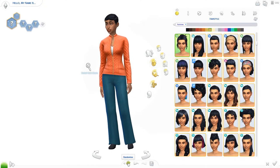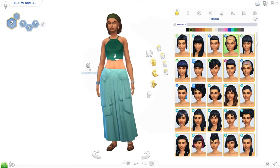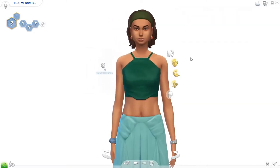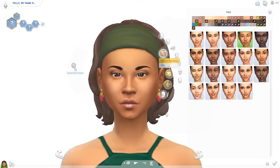Okay, so this is our starting sim. We start with body type — randomizing that — and then the face as well. Alright, we did the general stuff, now let's get into the details.